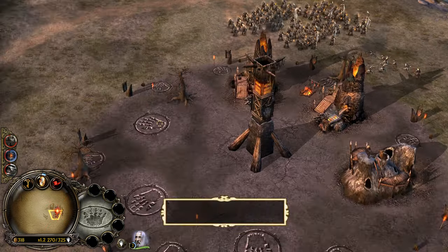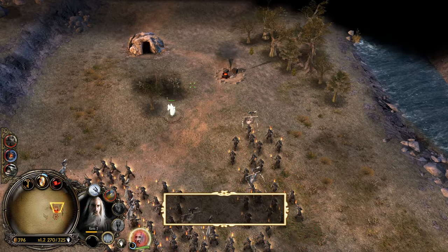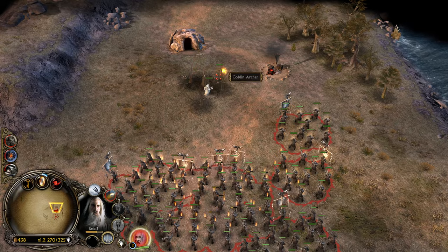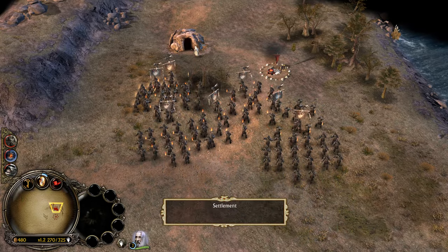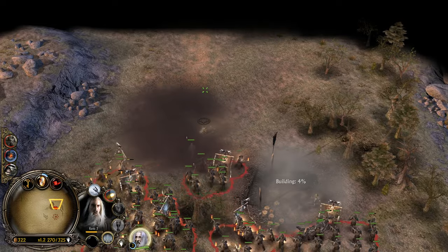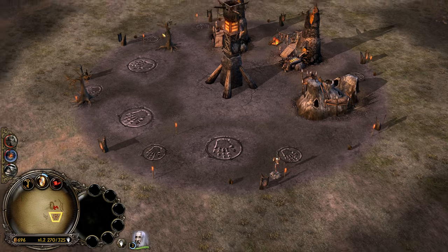Well, that was unexpected! Yeah, let's go for that — let's kill these dudes. Taking out the goblin archers. Let's grab a lumber mill.